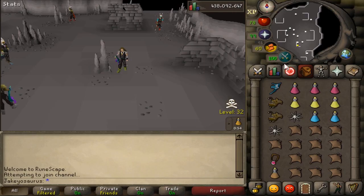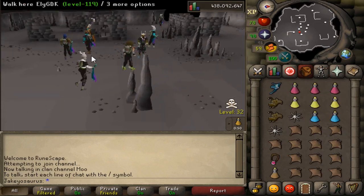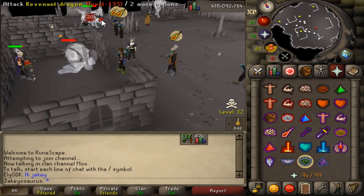Let's try a 2K total world - hopefully I don't die. A 2K total world seems safe. Let's pot and do the blowpiping. Revenant Orc - oh he's so big! He looks sort of cool because he's huge.